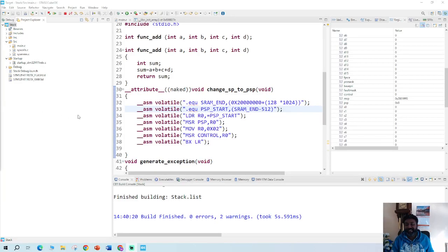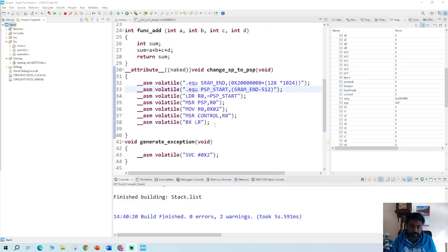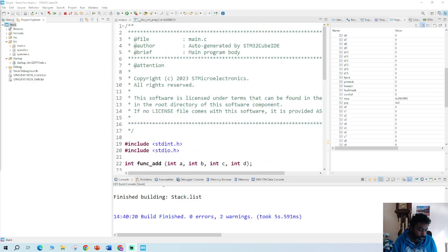Hello and welcome back. I was writing the assembly language code a bit earlier and made a few mistakes — I didn't terminate properly and didn't use the commas and underscores correctly. That's why I had some issues. I went back, reread the code, and fixed the errors, so now let's go into debug mode.